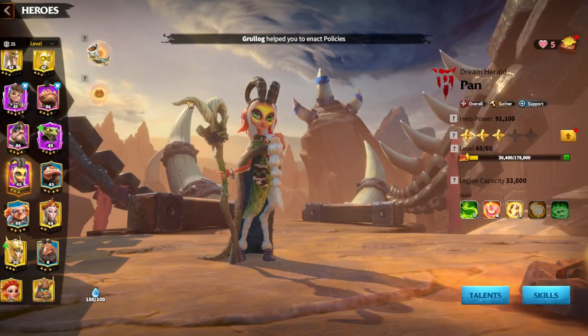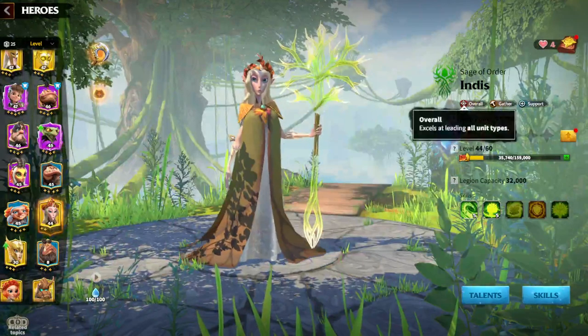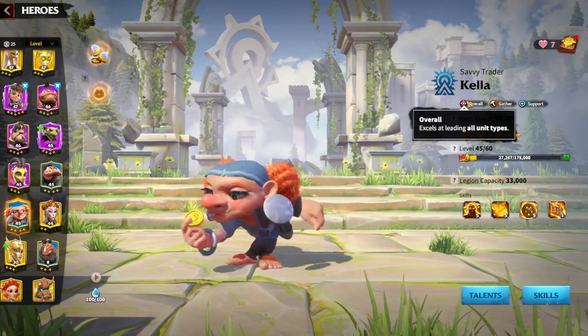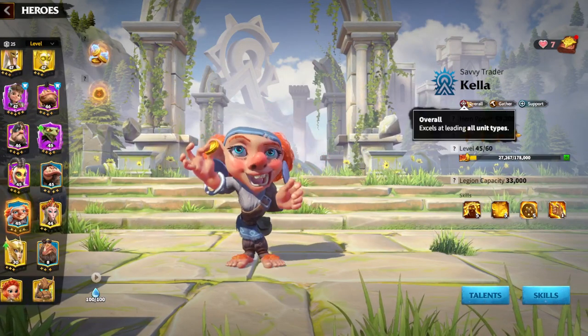Each of them are overall-style heroes, which means it doesn't matter which kind of legion type you choose — they can use all unit types while gathering.